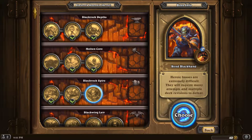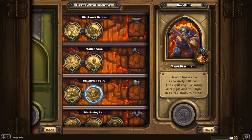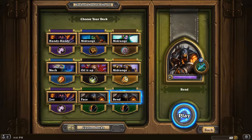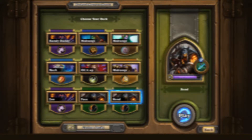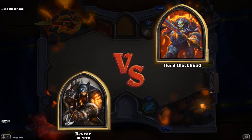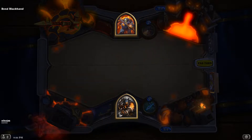Alright guys, welcome back. We are here to take on Heroic Mr. Rend Blackhand. For this wonderful deck, we're basically just using a modified Face Hunter. It's not hard. You've just got to kill him before his board gets out of control, because his hero powers are all ramped up real hard on this version.